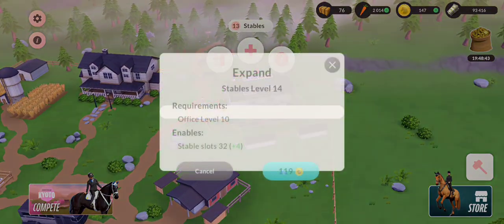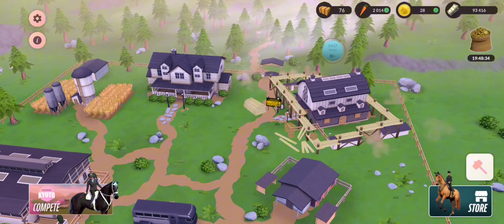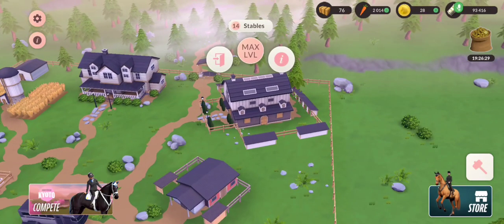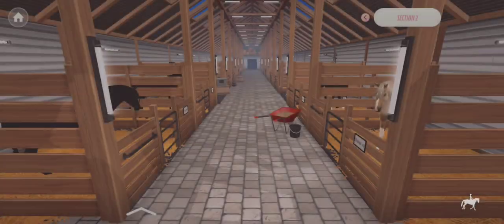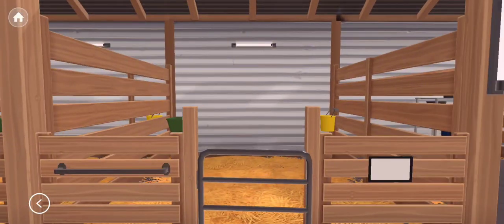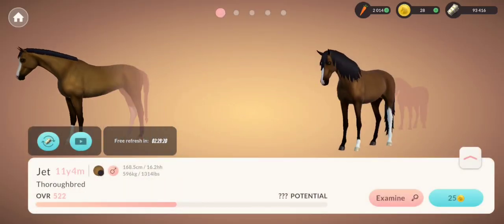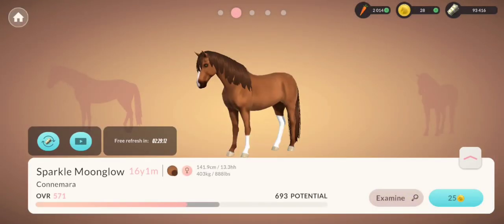Let's upgrade the stable first - I really don't want to, but I can get Connemara with the upgrade. I have 28 e-coins. Oh, that hurts - and I have to wait 14 minutes too. Right, I'll be back in 14 minutes. The stables have now been upgraded and we're bringing in more breeds. There are three Connemaras on this page. There's a gorgeous chestnut but it's calm and costs 25 e-coins, which is expensive. There's one with better balance but low potential.